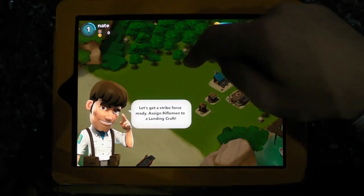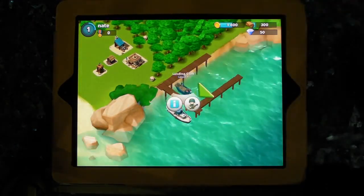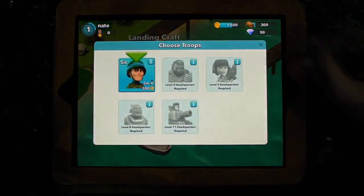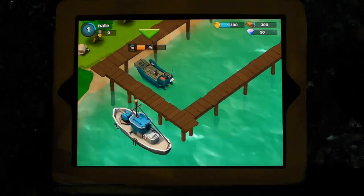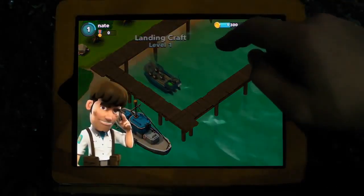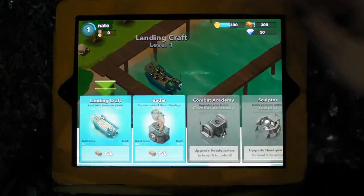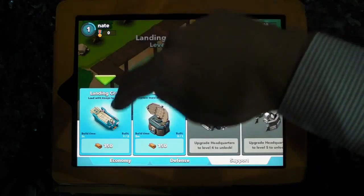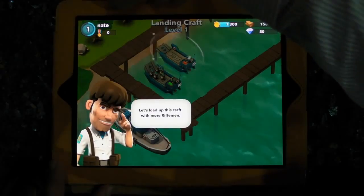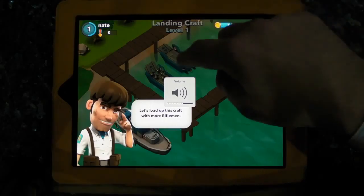Free our neighbouring islands — let's get a strike force ready. Assign riflemen to a landing craft. There's a landing craft — let's assign some riflemen. We need another landing craft for a strong enough strike force. Build. Oh, that's quite a nice craft. I'm just going to turn the sound down a bit — it's a little bit noisy. Let's load up this craft.